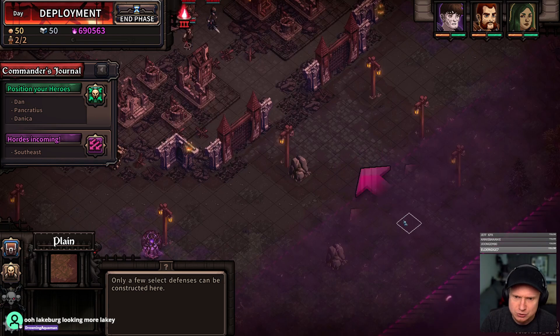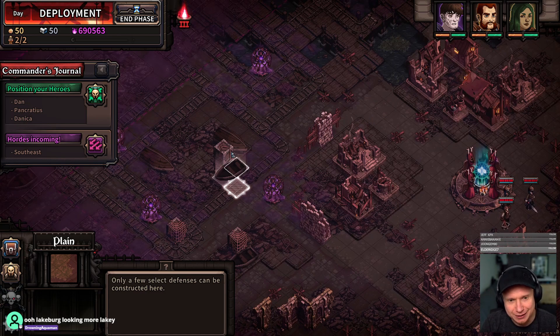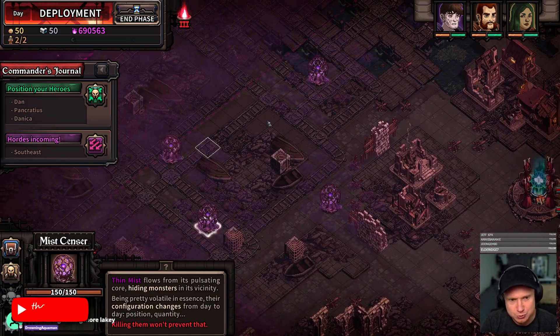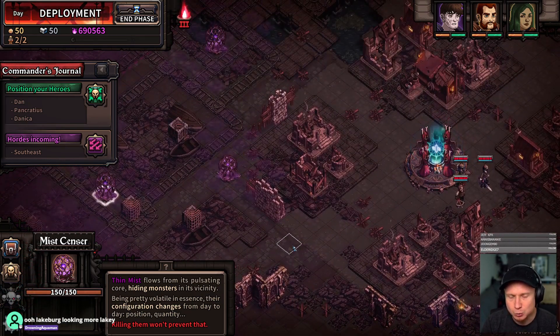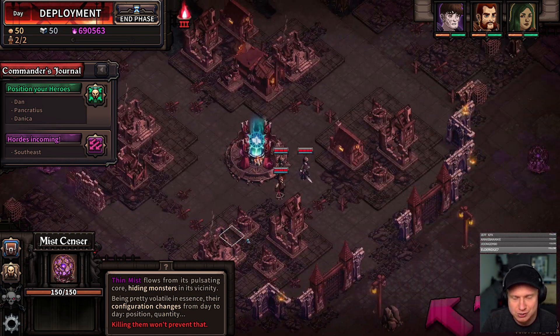One thing that I think is interesting is Lakeburg looks a lot more lake-y. One thing that I'm surprised by, though, is the number of Mist Sensors. So we have one, two, three, four, five, six, seven, eight, nine. We have nine on night one, and I believe one of the changes from the patch is that there will be more on subsequent nights.